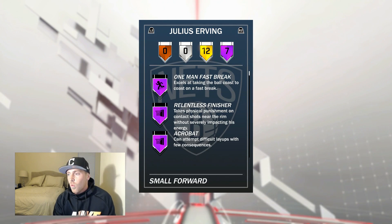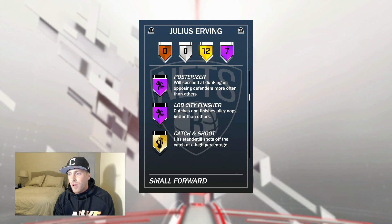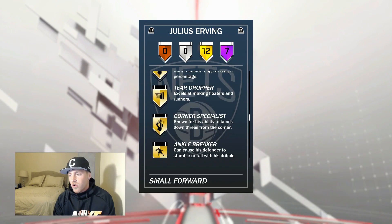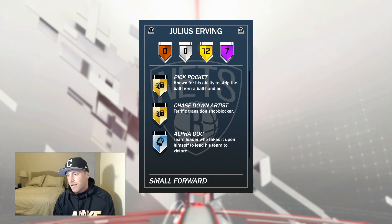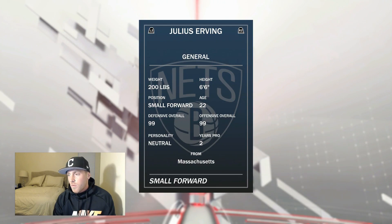He's got seven Hall of Fame badges: one man fast break, relentless finisher, acrobat, difficult shots, tireless scorer, posterizer, and lob city finisher. And he's got 12 other gold badges. Does he have a limitless range on him? He's got to get him on there. He probably has some Adam Long.